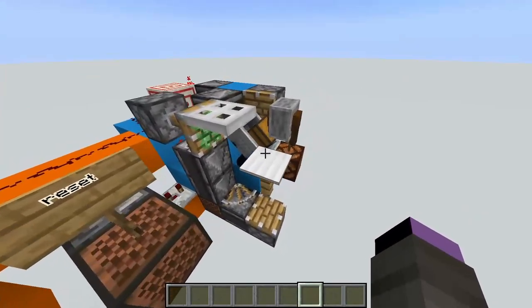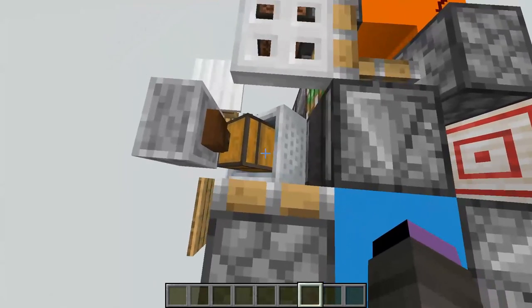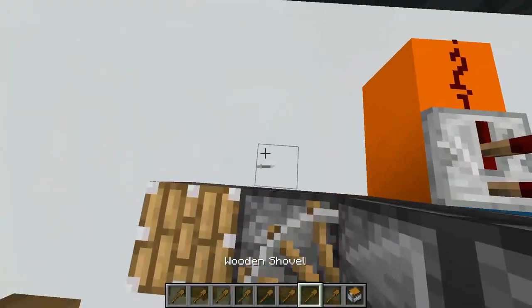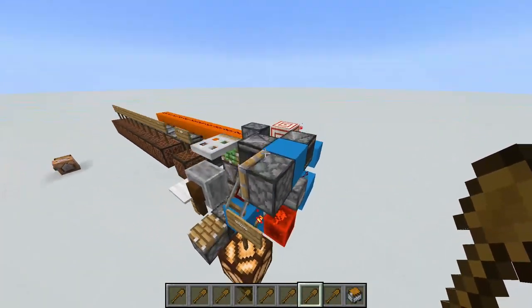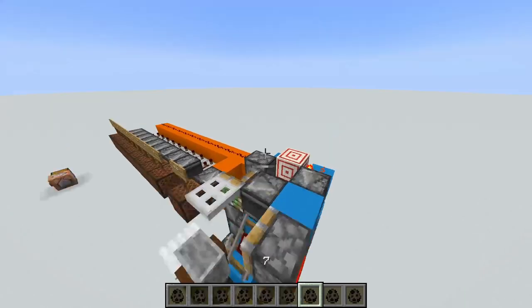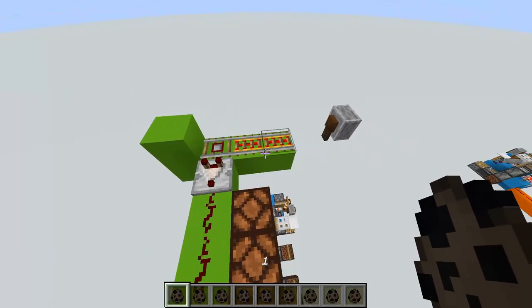So I just reset the lock again and I'm going to show you how to set the lock. What I like to do is to remove all the chest minecarts with the items and put them all in at once. So here we are — this is how you input the code.